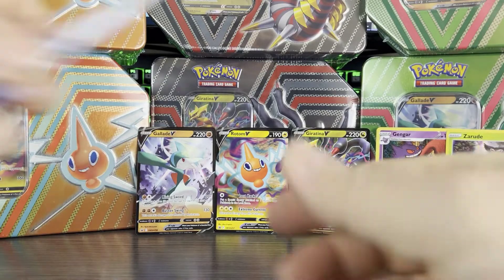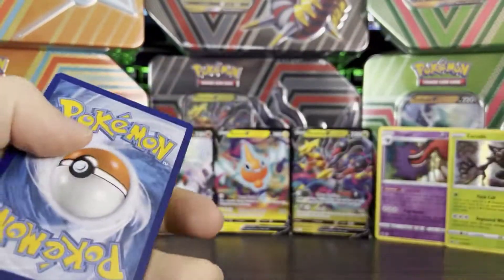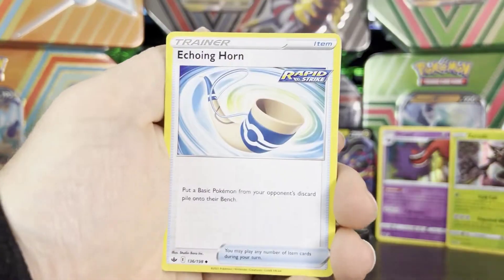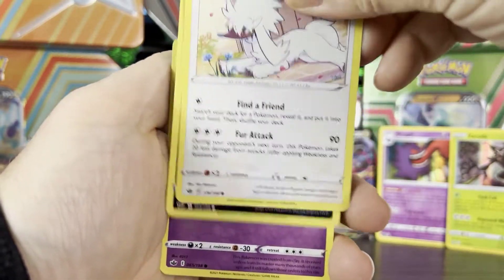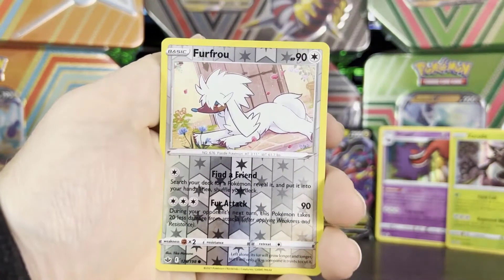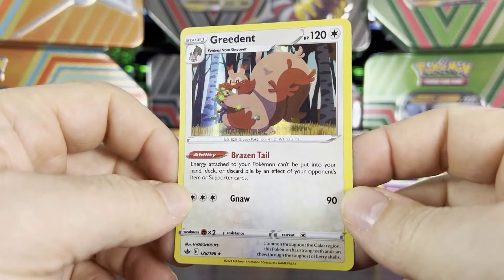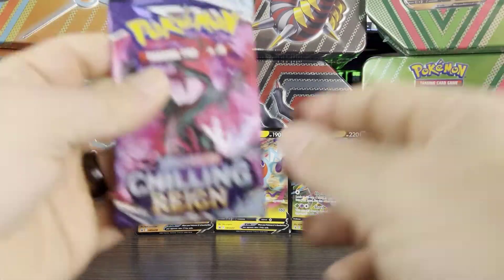Going has been pretty slim. We got Porygon 2, Thwackey, Echoing Horn, Galarian Farfetch'd, Furfrou, Venipede, Golett. We have Furfrou as a reverse and another rare holo — we're on rare holo fire here with Chilling Reign. So we have Greedent rare holo to go along with our Gengar and our Zarude.